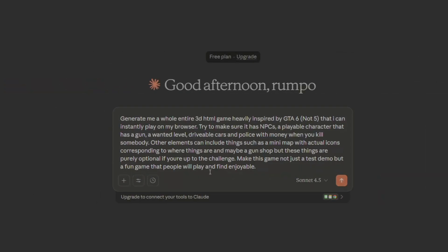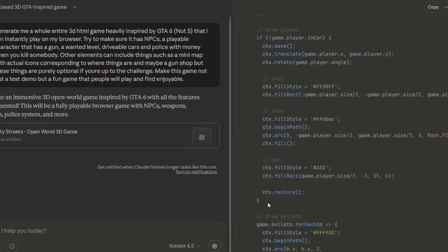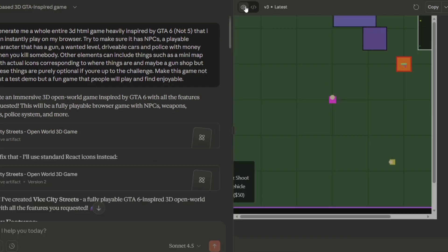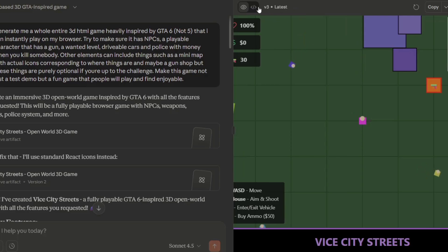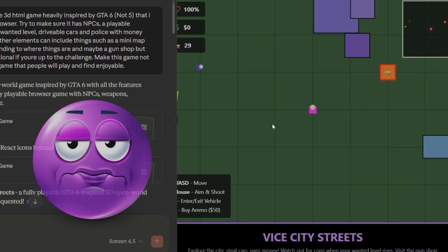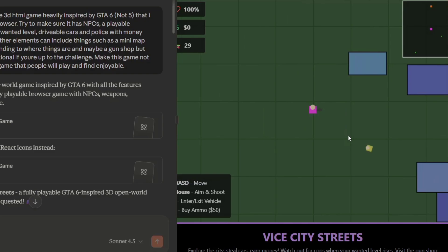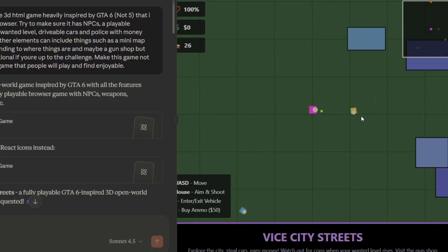Now we're on Claude AI and I've given it the same prompt I gave ChatGPT. I press enter, click the little preview button, and it loads up right here. From what I can see this is a 2D game, even though I asked for a 3D game — and it's even labeled as a 3D game, which I find kind of strange. Although it doesn't look bad.